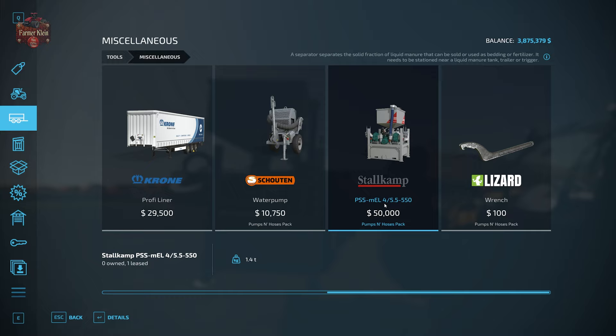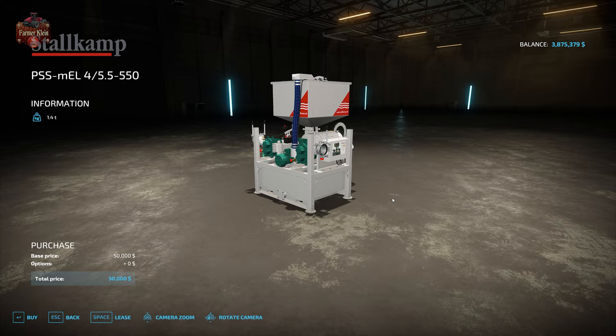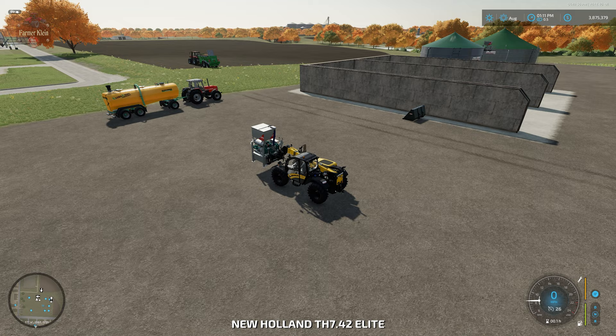The TSS MEL 4/5.5-550 manure separator — you can also find it over at pumps and hoses in the DLC section. Same thing right there, $50,000. We're going to place this right next to this tank, which has liquid manure in it.